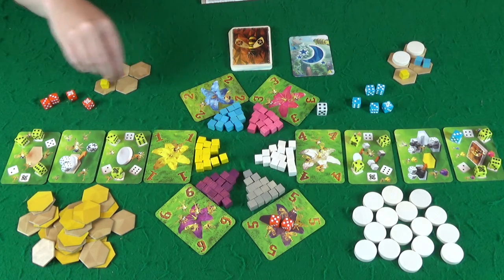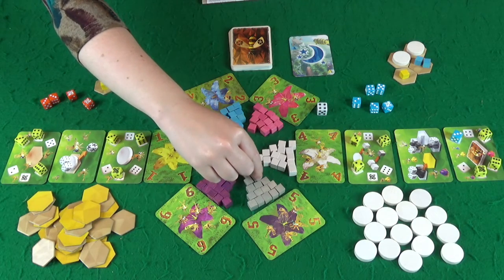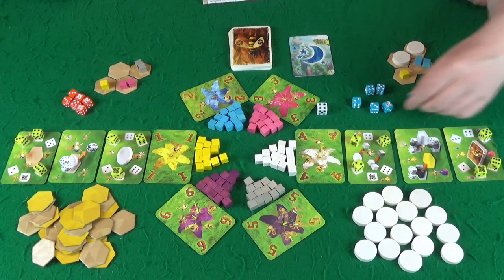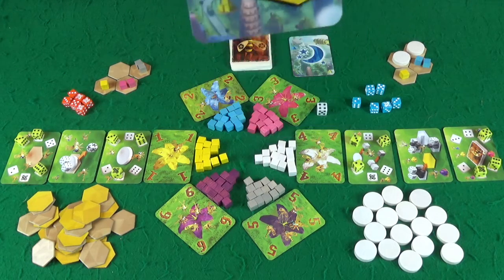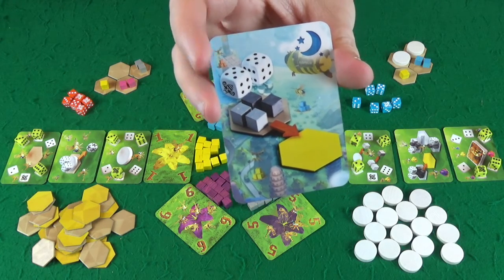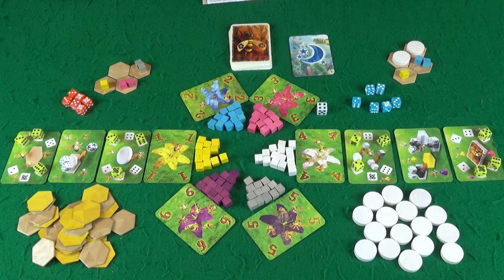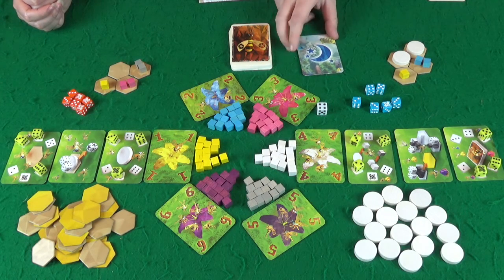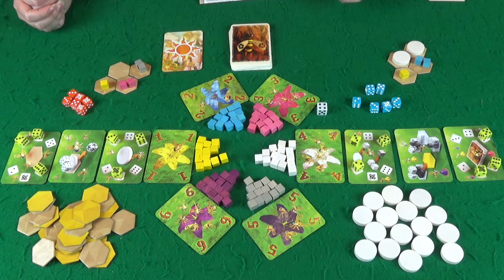They can go in the same hex if they're the same colour — you want to only have the same colours, really. Otherwise you're going to have to move nectar around. Okay, and we've got one dice left to resolve, so I take this, which means I draw a queen bee card off the top of the deck. If Sarah wouldn't mind looking away, I'll just show this to the camera here. So that's our night phase over. I now pass this to Sarah and it's now her as first player for this round, so we roll our dice.